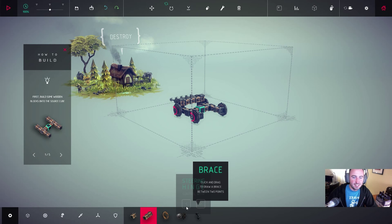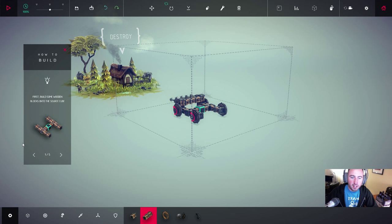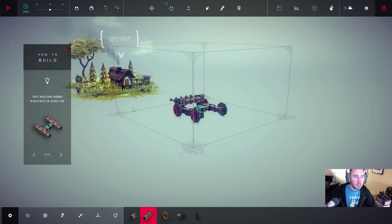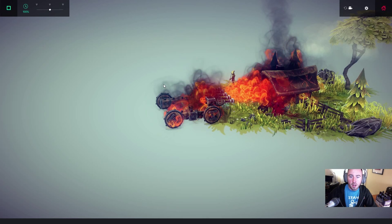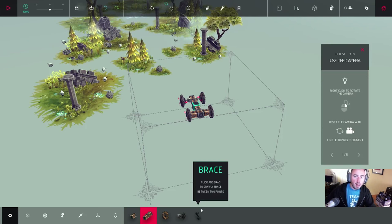First machine built — I followed the basic tooltip structure that they gave us and just threw some flamethrowers on the front. All I gotta do is just burn this house down, so let's get to it. The flames look pretty sweet in this game, and as you can see there's sheep here, which is part of the reason that I chose Three Sheep Brewery for this one.